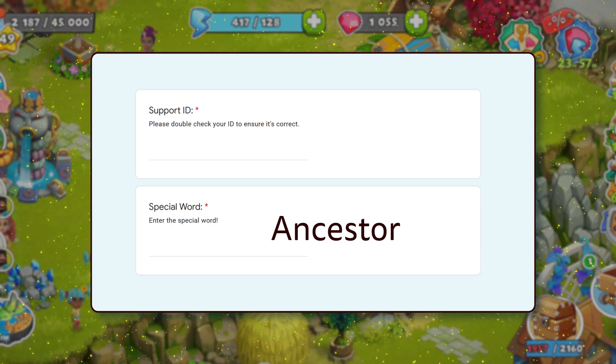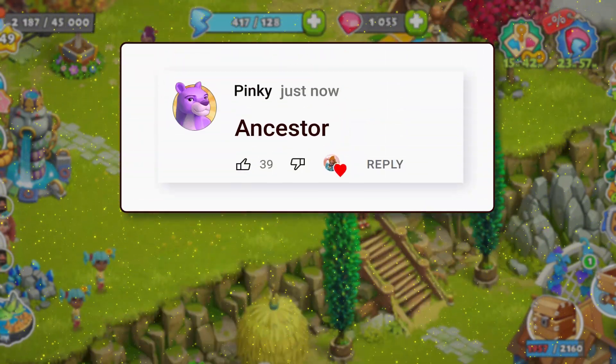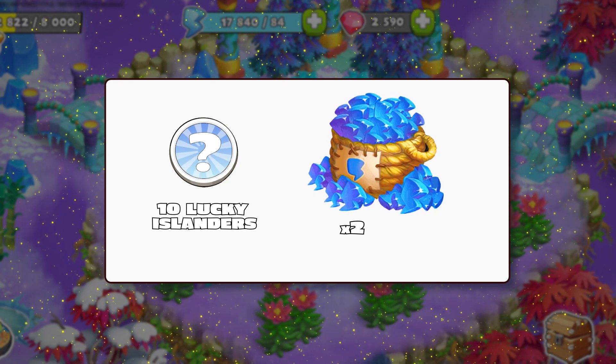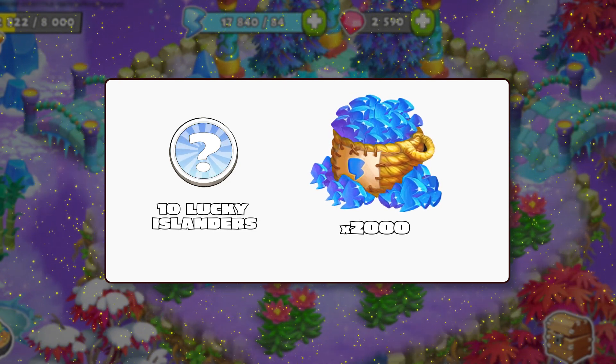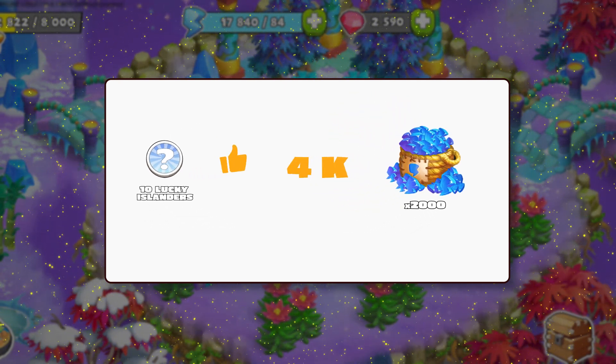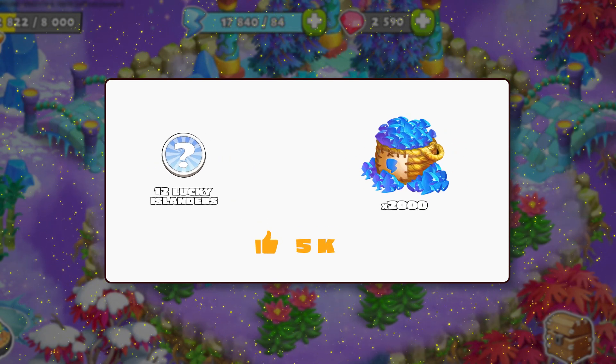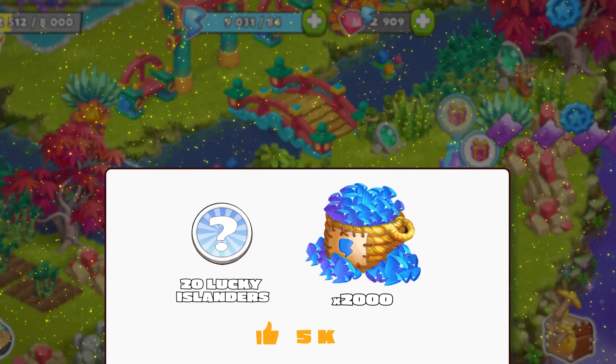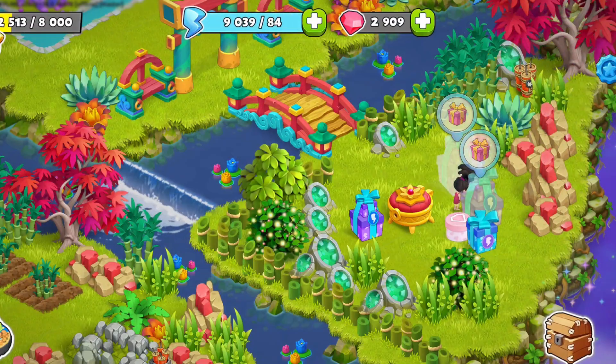Enter the word Ancestor in your support ID. Be sure to comment the word Ancestor below, too. 10 winners selected at random will get 2,000 energy, but it gets better. If this video hits 5,000 likes, another 10 participants will also get 2,000 energy. And we'll have even more giveaways and activities just like this.